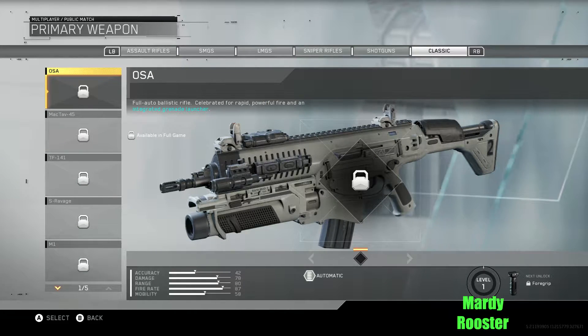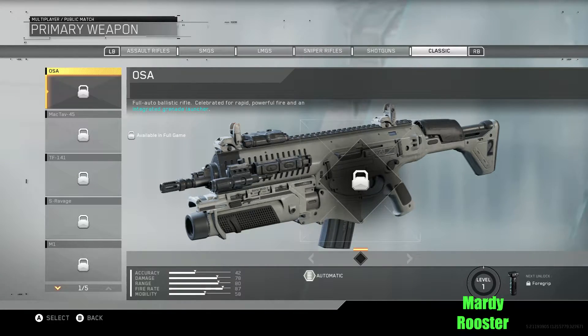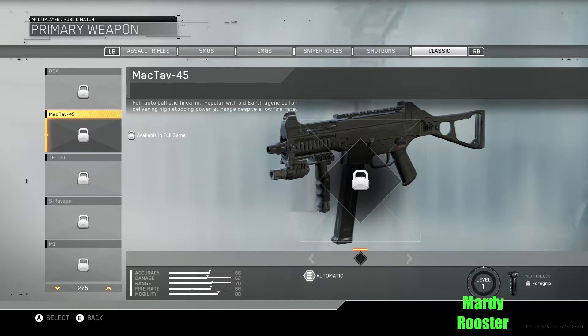Now we have the classic weapons. I think this is the ACR from Modern Warfare 2. Full auto ballistic rifle — great for rapid powerful fire with an integrated grenade launcher. Then the Mac Tab 45: full auto ballistic firearm, popular with old earth agencies for delivering high stopping power at range despite its low fire rate. Obviously the UMP from Modern Warfare 2, right?